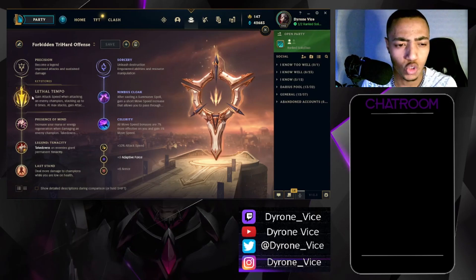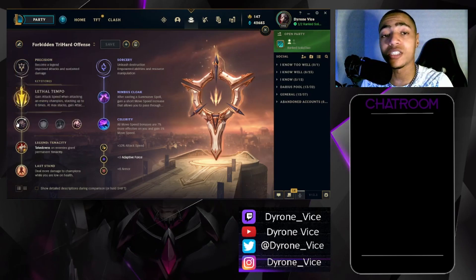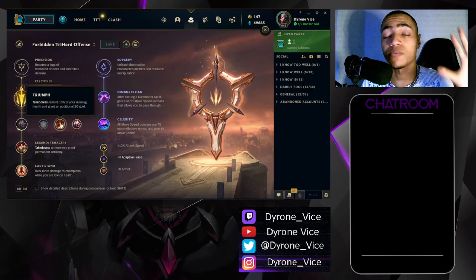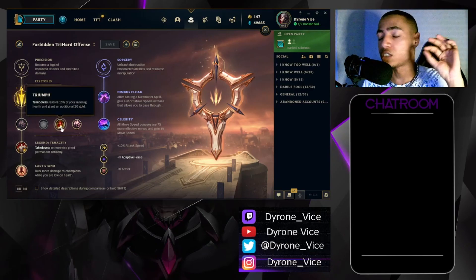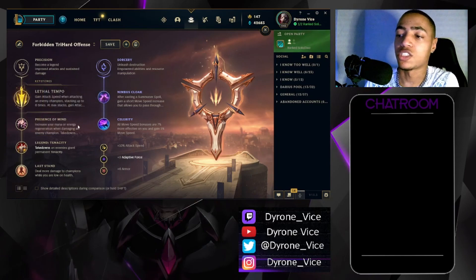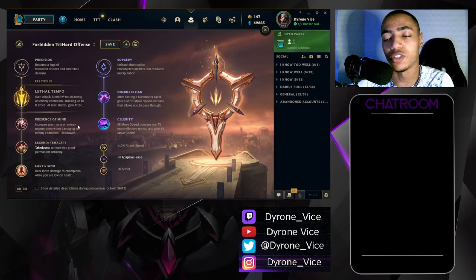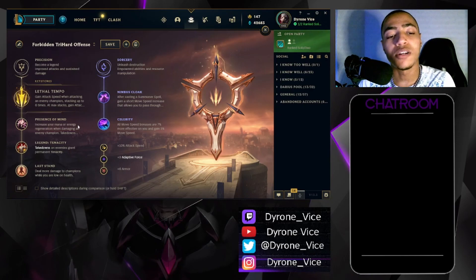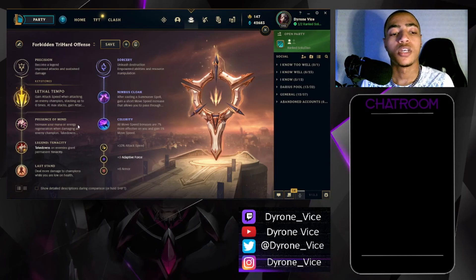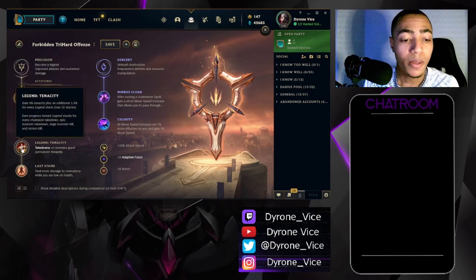Lethal Tempo is still good in the late game — you get five stacks faster and you still have those extra auto attacks in the late game when you're still more dangerous. It's not even bad in the late game. Anyway, that's the keystone — I think Lethal Tempo is the best keystone in the tree. Now we go into the second rune. You don't have to do this, but if you feel like it you can still go Triumph — there's nothing wrong with it. I've been choosing Presence of Mind because I like the mana flexibility.